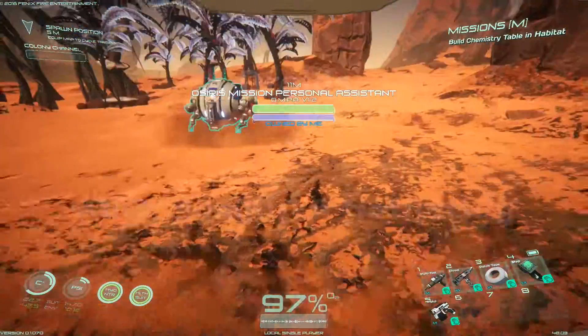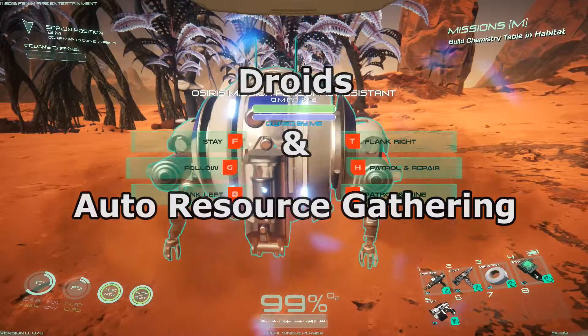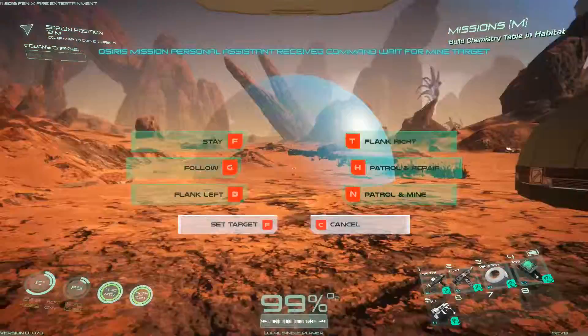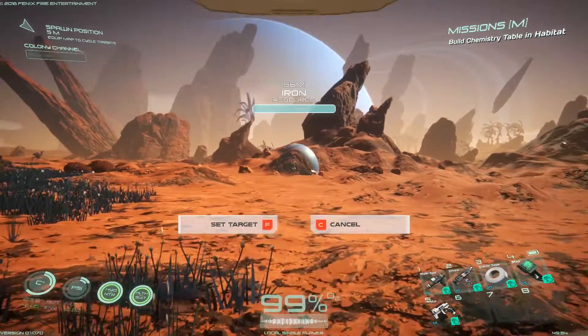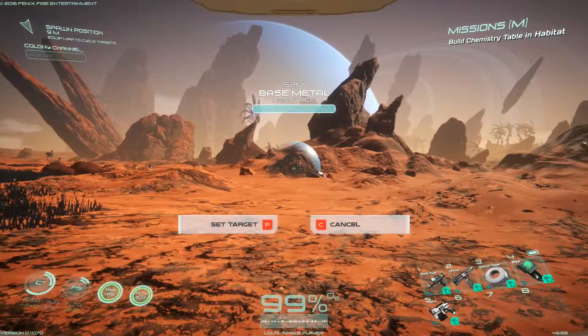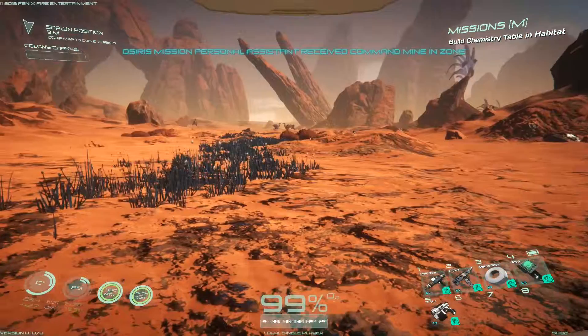Hi guys and welcome. Today we're going to learn about droids in Osiris New Dawn, including one of the most important features which is automatic resource gathering. A droid is a robotic companion to the player that can be crafted in the laboratory. Luckily, we don't have to wait until we can build a laboratory because when you initially spawn you will already have one that belongs to you.